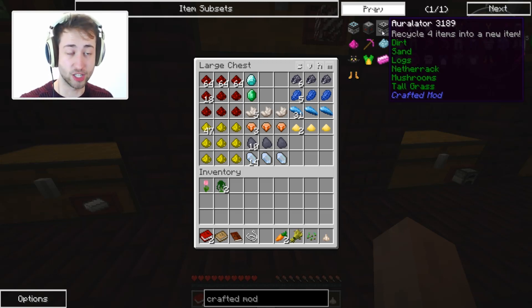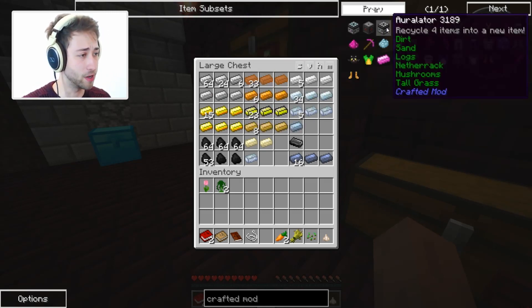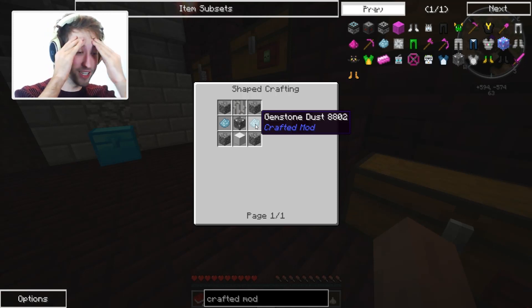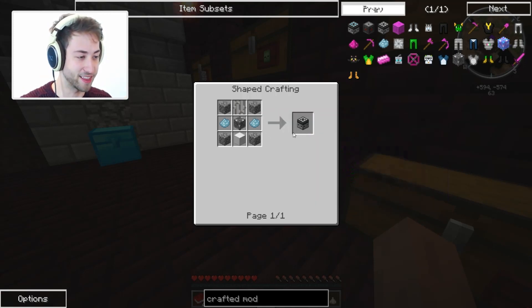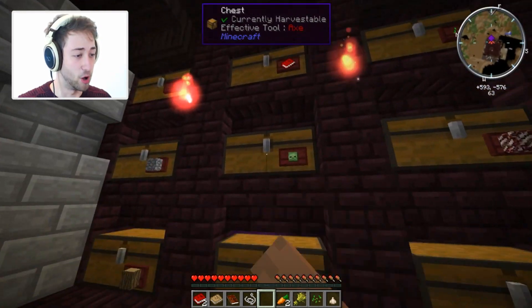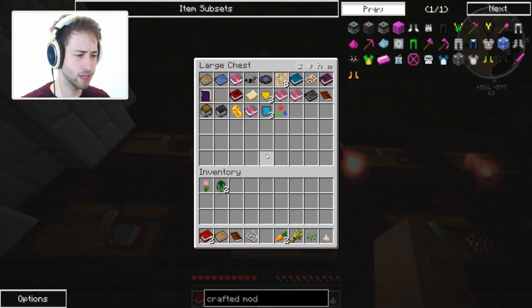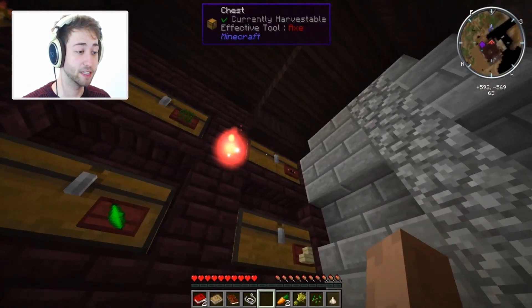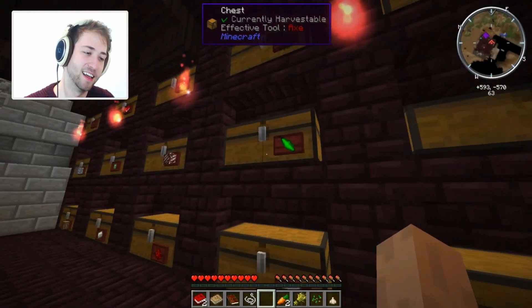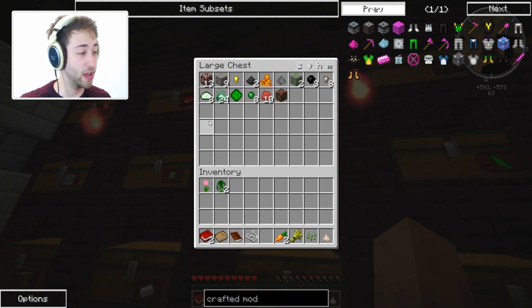My diamonds — where are they? There: one diamond. I added gold-to-diamonds in the auralator block, and since we have fifteen gold, that may be enough to make some diamonds. But first we need to make the auralator, which requires two diamonds. We don't have enough diamonds, but we do need blaze powder. Where would I have put blaze powder? I can't see any — oh wait, blaze powder, it's right there! Okay, so we have enough to make one of these blocks. That is three cobble, six cobble, two iron ingots, and a blaze powder.